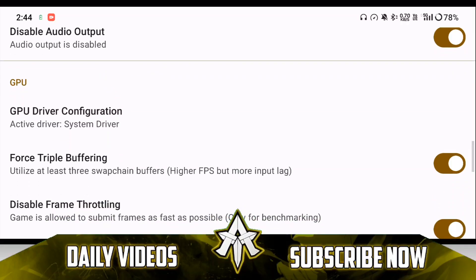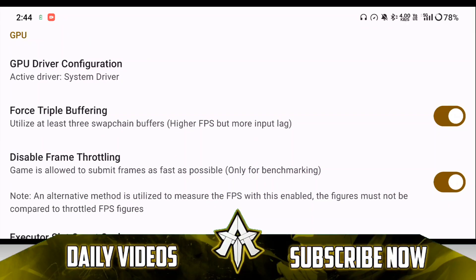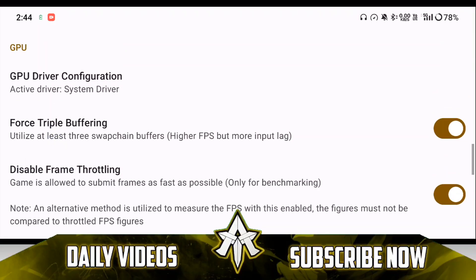Let's Go Pikachu will 100% work on a Snapdragon 450 with the help of Skyline Edge, but you'll need to disable audio output. You'll also need to use a save file — more on that later in today's video.